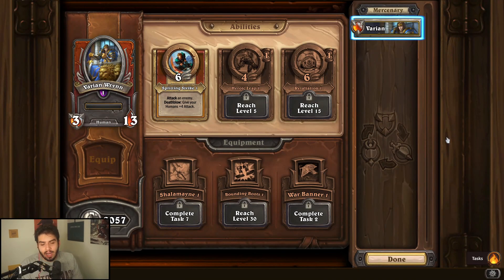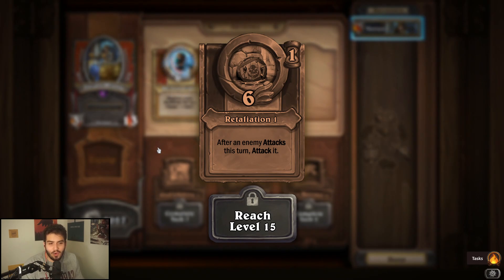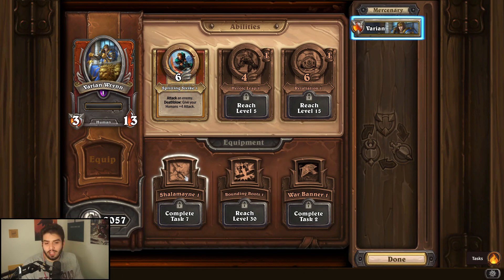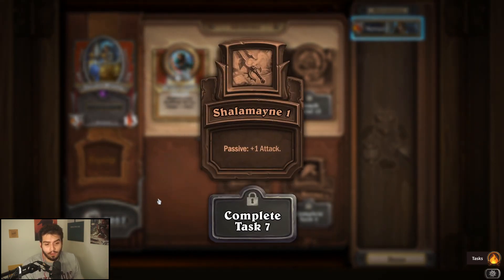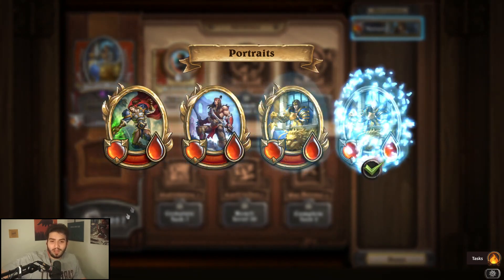Last on the list is Varian Rin. I haven't really used him, but I give him about a two out of five. If humans become better — kind of like Alex Straza — he will jump up, because he has a decent kit for a human synergy comp. For abilities, definitely level up Heroic Leap: it's a fast ability that makes your other humans faster, which is straightforward. You could make the case for Retaliation too, but Heroic Leap is better. For equipment, it's honestly hard to choose — passive stats are always decent, Bounding Boots makes Heroic Leap deal more damage, and War Banner is also not bad.